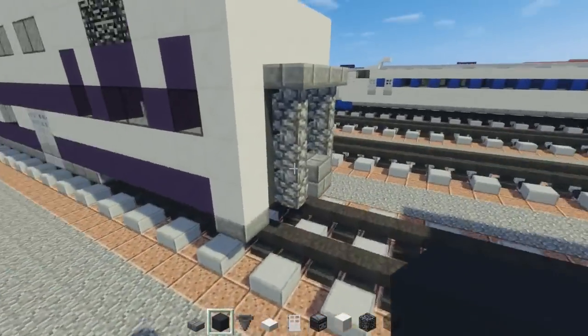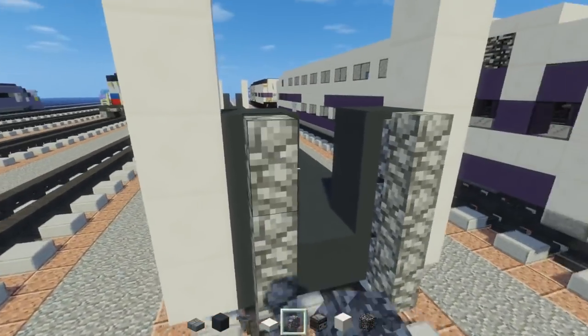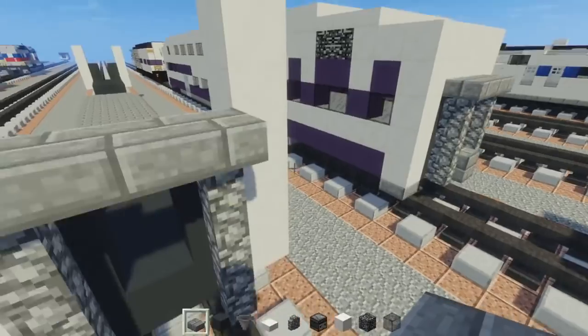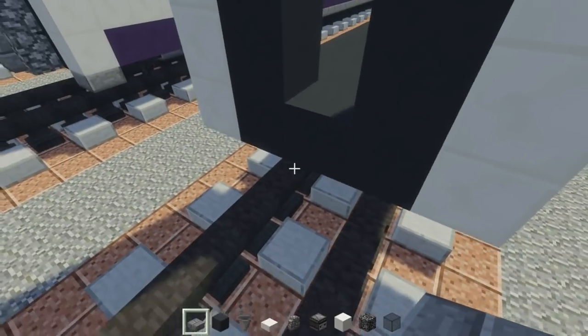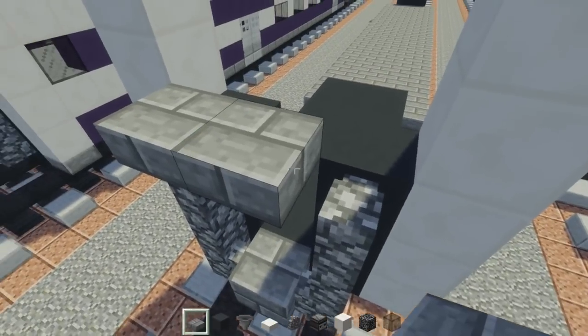Then we're going to add cobblestone wall — 3 block tall columns like that. Then switch it up to stone brick slab, 3 on top, then double at the bottom. Same thing on the other side — double, then add cobblestone walls and then stone brick slabs like this.